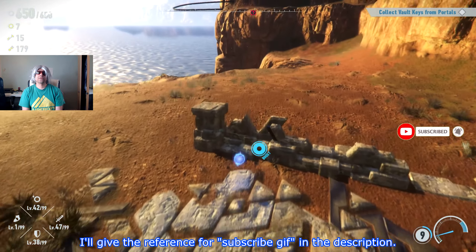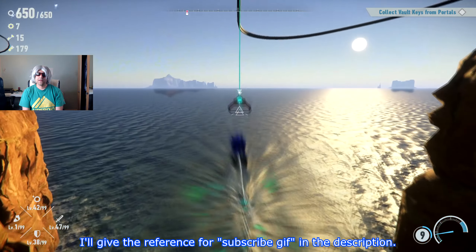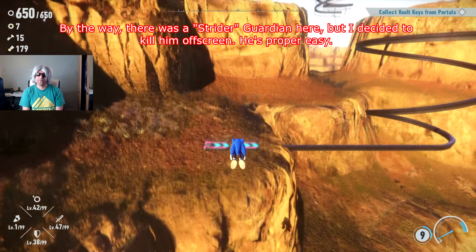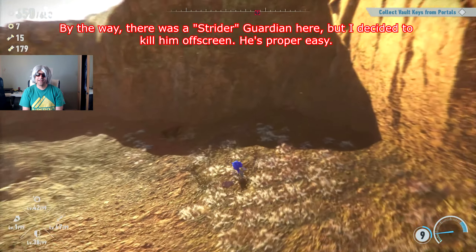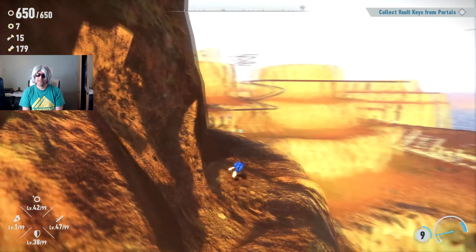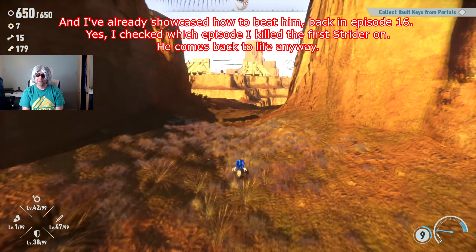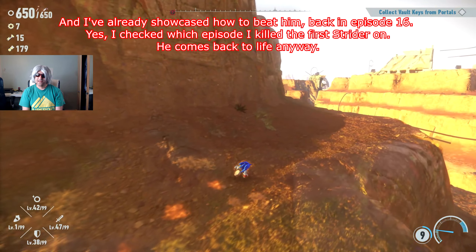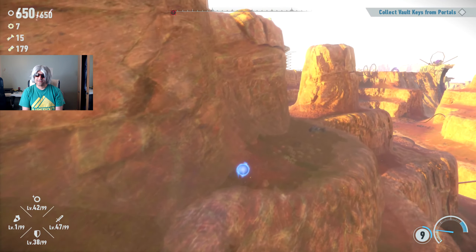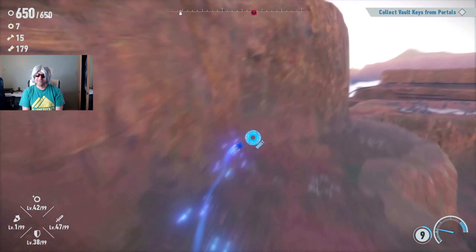There was a Strider guardian here but I decided to kill him off-screen. It's proper easy. You've got Tank who's really hard and you've got Strider who's really easy - I don't understand. I already showcased how to beat him back in episode 16. It comes back to life anyway, so don't worry about me saying the word kill - there's resurrection in this game and Sonic has lives, which explains why he's able to come back.